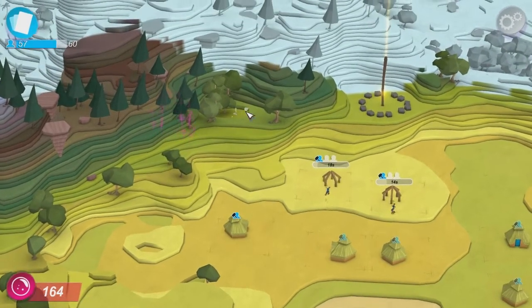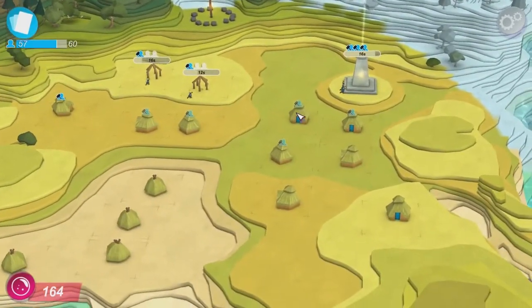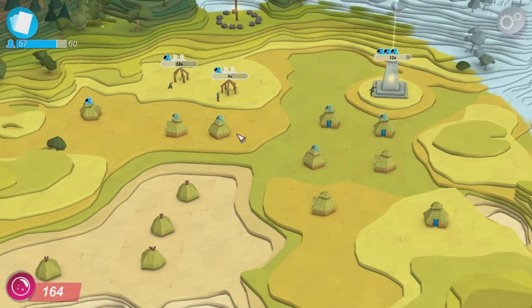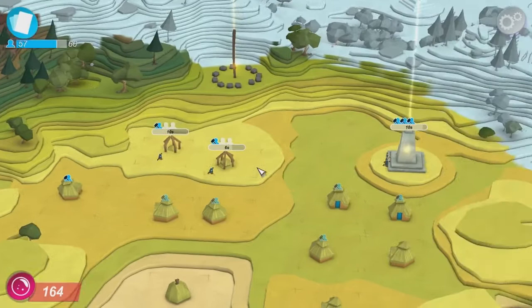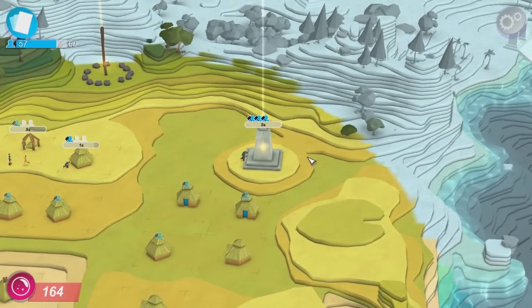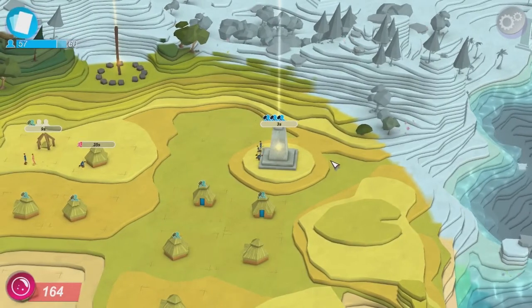One thing I would wish more is to have my followers doing more work — they might be doing it later. I would like them to go saw down some trees and chop in some mines, have a sheep farm, make cotton, make clothing, and all kinds of things really.